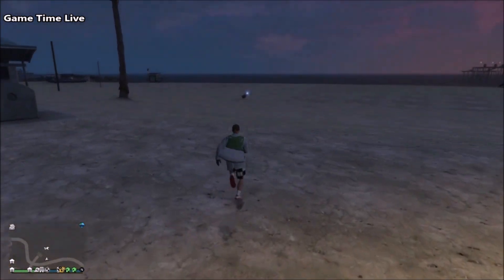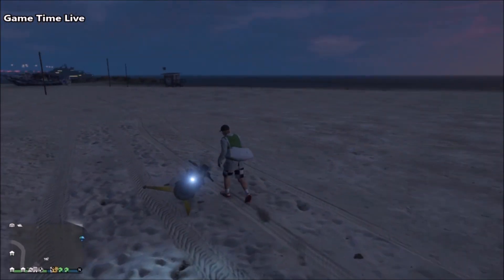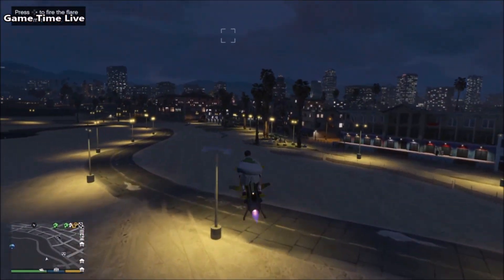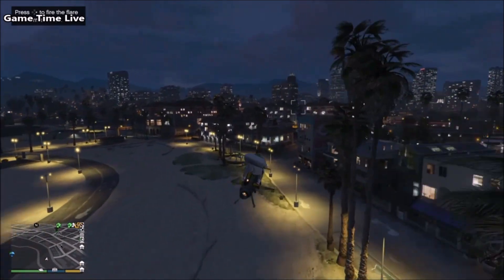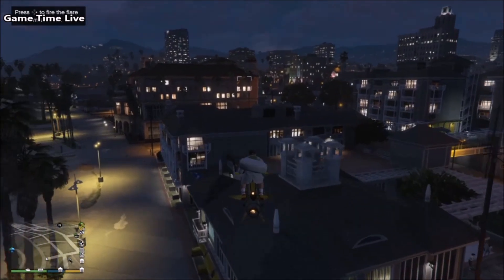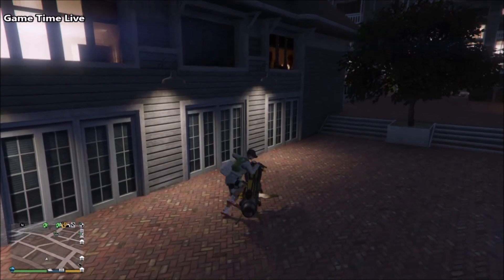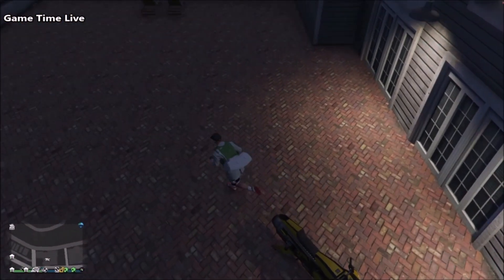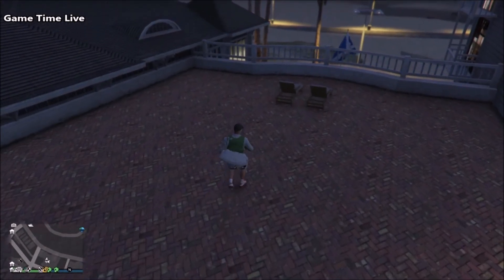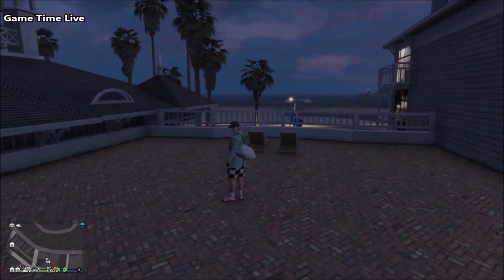This duffel bag is not bricked so you can change outfits while wearing it, but you cannot access the clothes store while wearing it, so you'll have to switch outfits if you want to access the clothes store or ammunition. That was the tutorial on how to get this super cool white duffel bag. I'll also leave a link in the description below if you want to transfer it to different outfits. If this was helpful, please leave a like, subscribe to Game Time Live for more glitches and outfit tutorials, and turn on post notifications. Hope to see you in the next video, bye everyone!